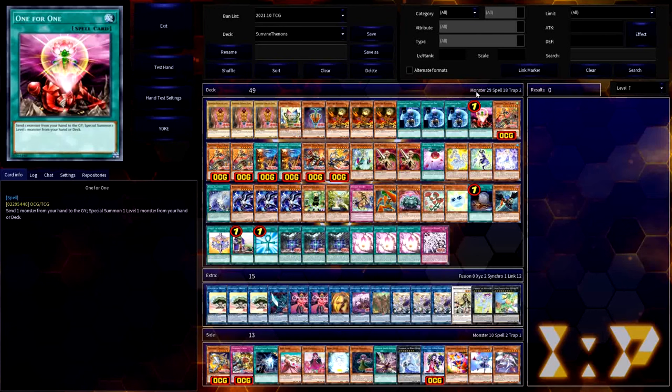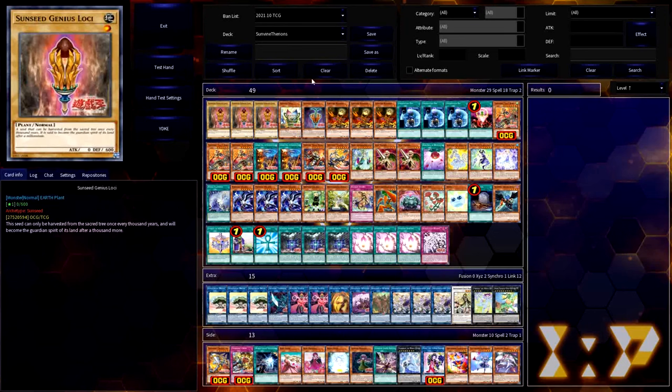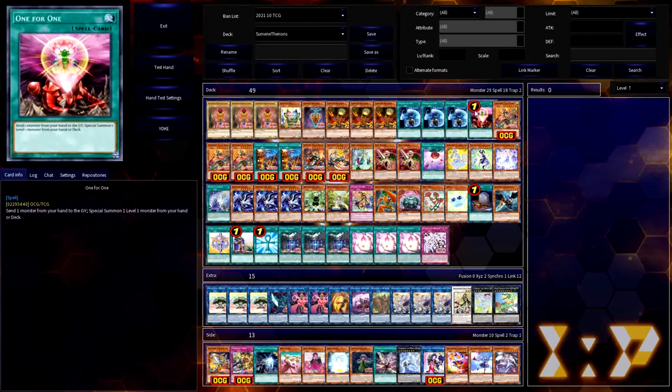This build runs 10 cards — the four spells, three Lonefire, and three Loki — that result in a Loki opening. Running the numbers, that's about a 69.8% chance you will open one of these cards in a typical five-card hand. That means in over two-thirds of your duels you're going to start with a Loki, which is very important for a lot of your combos. The whole profile is designed to show what you can do with those cards and the engines you run to make the most of these combos.